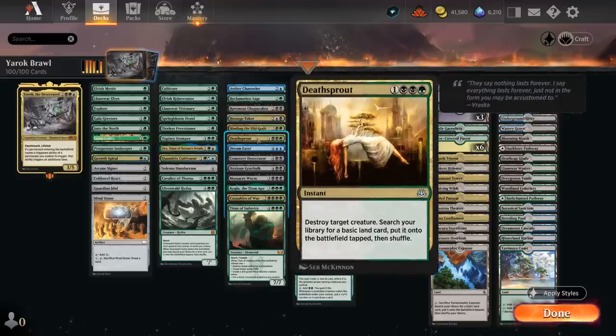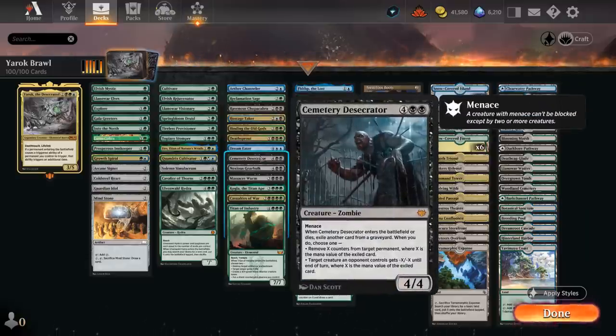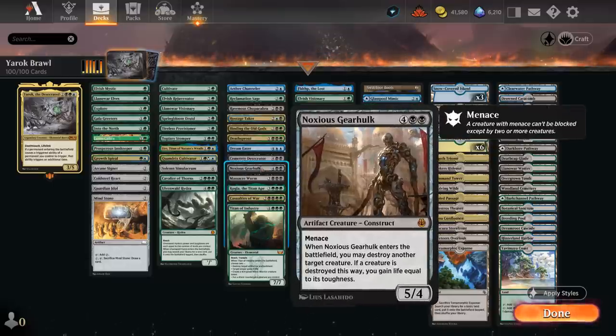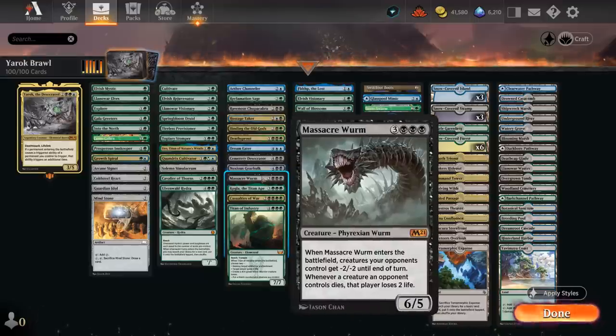Deathsprout can destroy a creature and find a basic to ramp. At six mana we can flash in Dream Eater to bounce an opposing non-land permanent back while surveilling four. Cemetery Desecrator when it enters or dies can take out a creature while exiling cards from graveyards, and can also deal with planeswalkers by removing loyalty counters. Noxious Gearhulk destroys an opposing creature when it enters and gains life equal to its toughness. Massacre Worm can be a one-sided sweeper, giving opponents minus 2/minus 2, and making them lose life whenever one of their creatures dies.